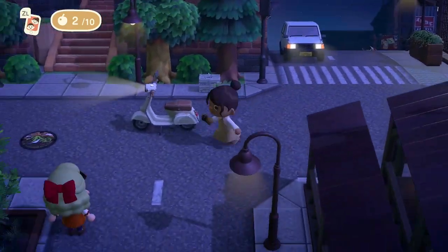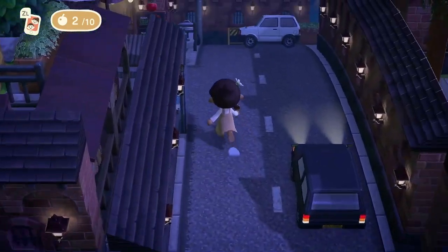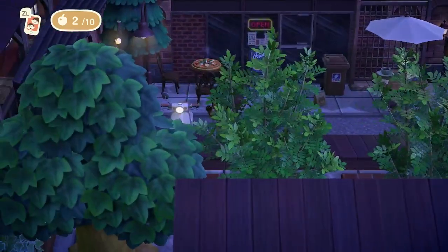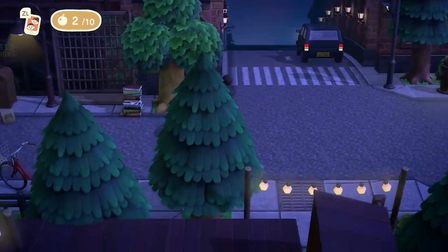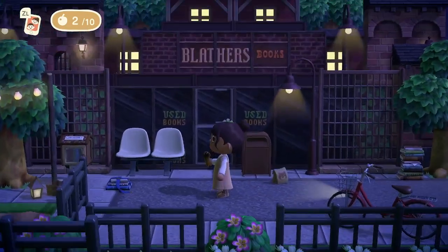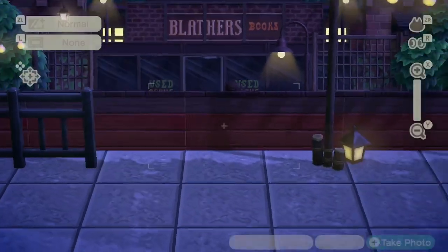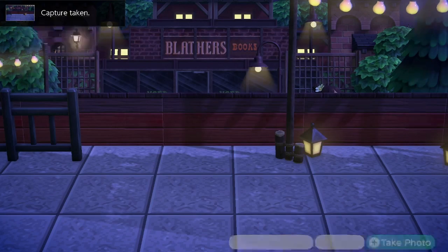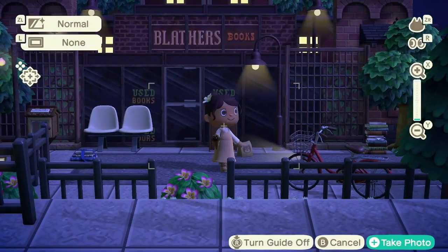I'm going to keep going because I want to see what I haven't seen yet. I'm worried I'm not going to see everything. Oh my god, I love these walls — so cute, and a little café! Oh my god, that's so cool. This is just so cute. I feel like for my city core island I need to have a lot of coffee shops. Wait — 'Blathers Books.' That is so pretty. I need to take a picture of this. I'm not a good photographer on Animal Crossing, just FYI.